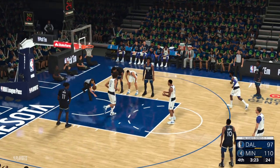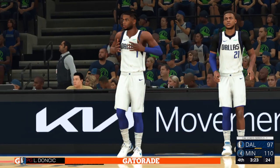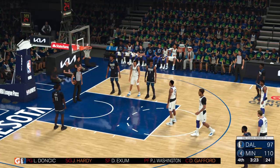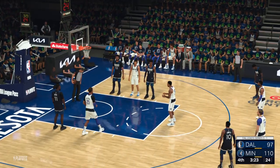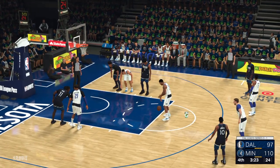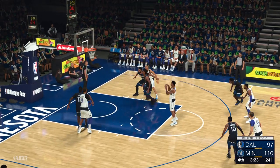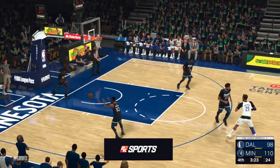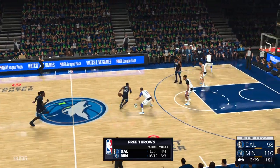The first one falls. Gafford has checked in for Dallas, Hardy comes in for Hardaway. Washington nails both of them — they're doing some good work at the line this half. Minnesota has gone three for five from three-point land since the end of the third quarter.